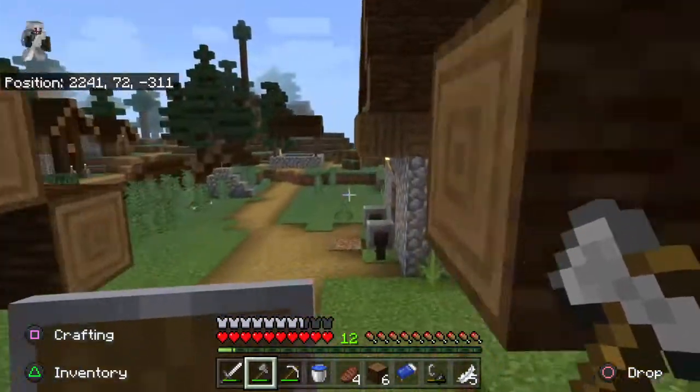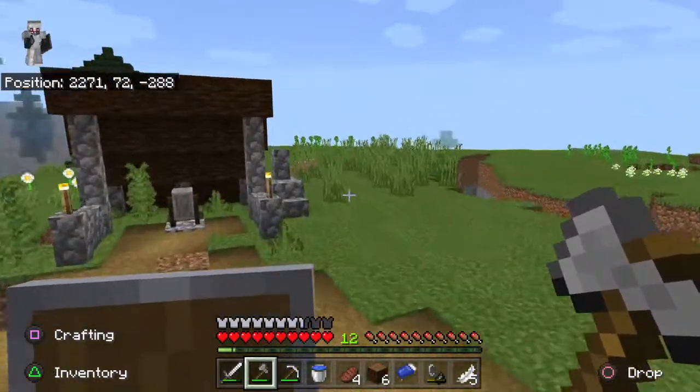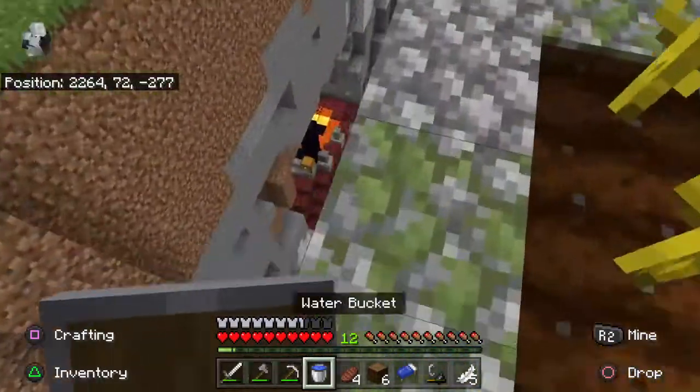There's some more iron anyways. We have a village here, but there's not much at this village. There's a ravine. There's a ruined portal inside this ravine.